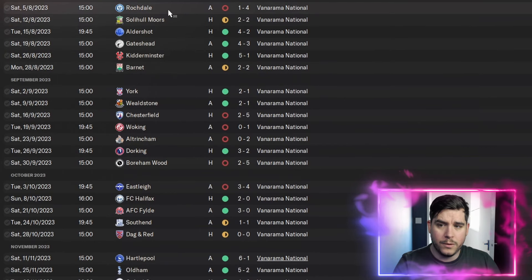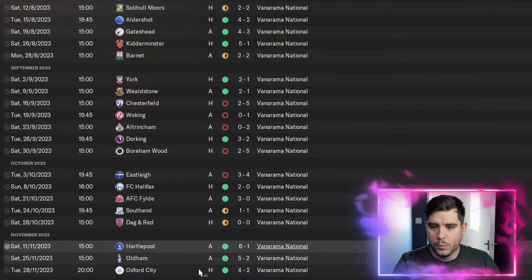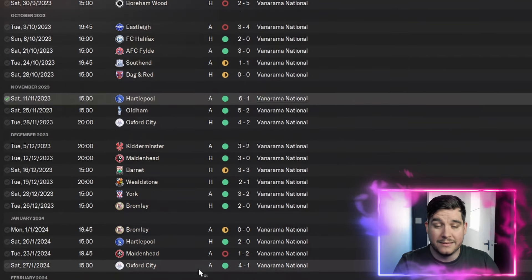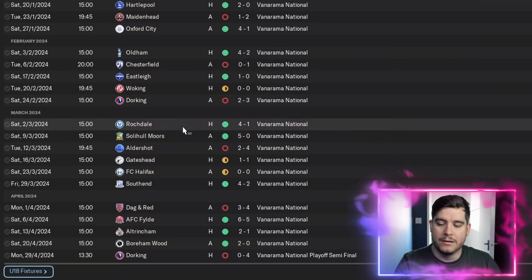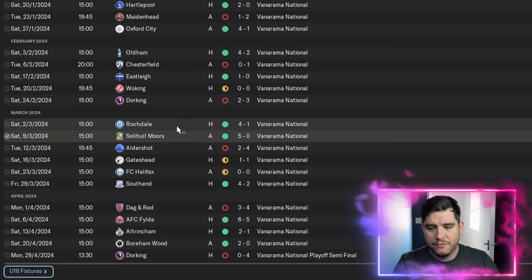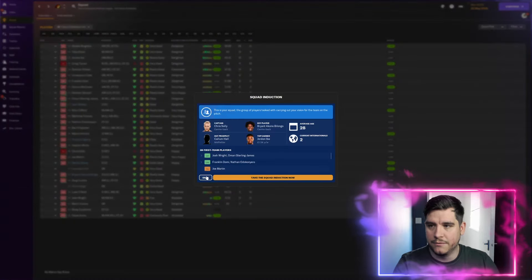A bit of a bad start — six of our 11 losses came in the first couple of months of the season. But we did pick up, with a 6-1 victory, 5-2, 4-2. This tactic is going to guarantee you scoring goals and conceding them as well, depending on the team. We beat Fylde 6-5, 5-0 against Soddy Ormars, 4-1 against Rochdale, but we did lose 4-0 to Dorking on the last game of the season.